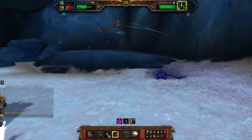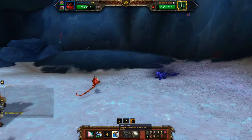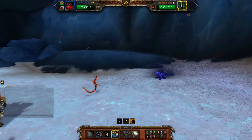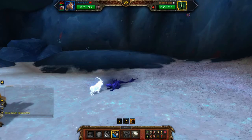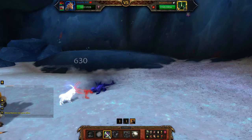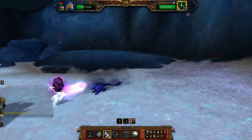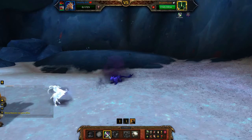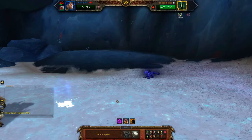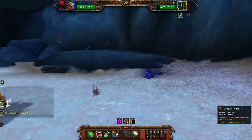And he'll miss with his Void Gate. Then I switch back to Ghastly Kid and I want to get a Haunt off. So pick Weebomination again.